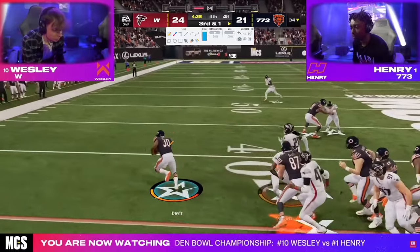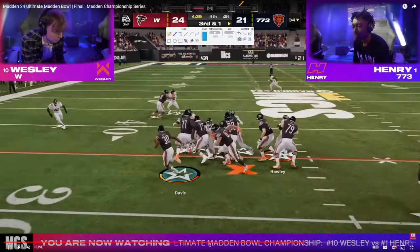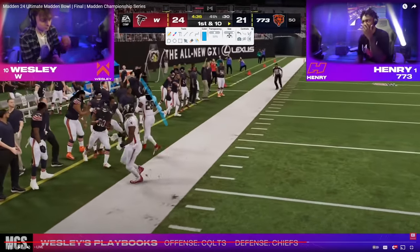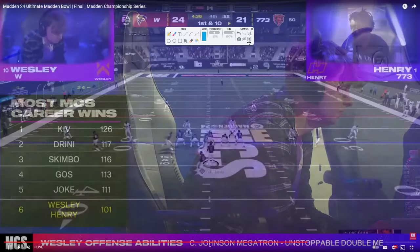He runs the ball, able to get out of there and get up the field. Really smart here — what Henry does is super important. He has a choice: try to juke back in and make a play, or try to keep it wide. When you're in the fourth quarter, if you get out of bounds the clock stops. He's trying to save as much time as possible. So what he does is he just stays wide and runs out — it's actually a super smart decision. A lot of people would just never even really notice that.